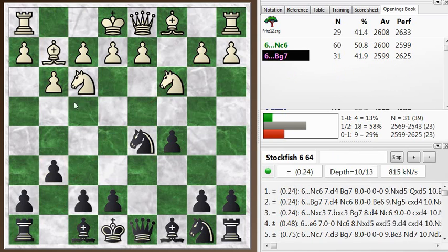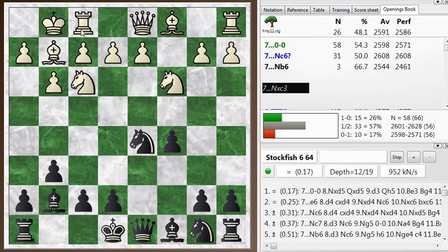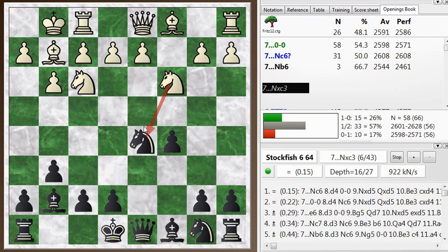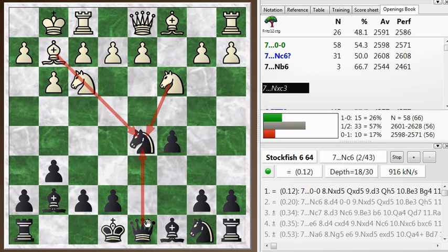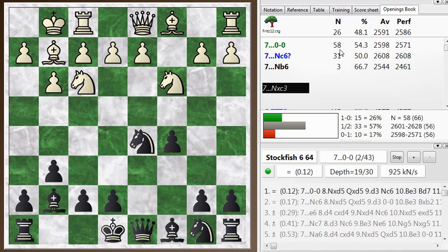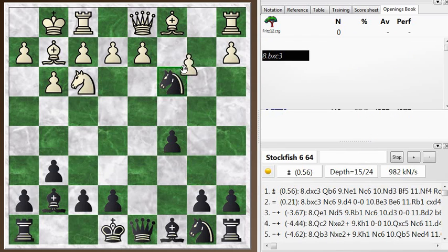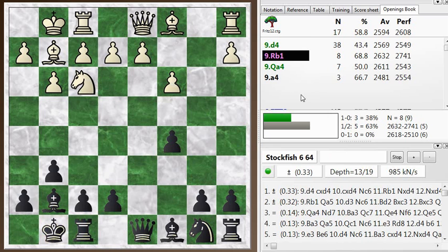He goes bishop g2, and I continue with my plans. He castles. Right here I decided to take off the knight. At some point it gets a little bit risky — he's going to take here, I take back with my queen, and then he has some kind of discovered attack on the queen with the knight. Although it turns out it's not an immediate problem, and I could castle, which is the top choice of both the opening database and chess engine. Anyway, I went ahead and took the knight off. He took back with the b-pawn, and then I castle. We're still in the opening book here, just by a slightly different route.